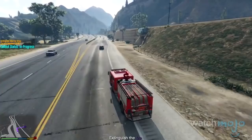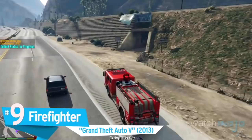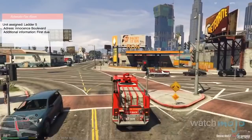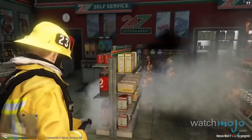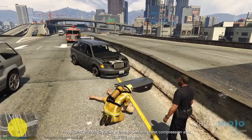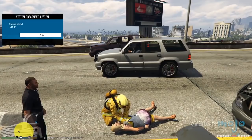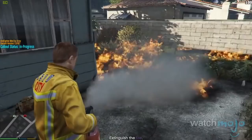Number 9: Firefighter, GTA 5. Harkening back to the features of previous GTA games, where you could take control of some emergency services, this mod allows you to tackle a raging inferno or heroically resuscitate a damsel in distress. For once, the fire truck is put to better use than just hosing down unsuspecting pedestrians, as it is your most valuable tool to save innocent lives. It is rare to be on the right side of the law in any GTA title, but this mod gives you the opportunity to do some good in the community.